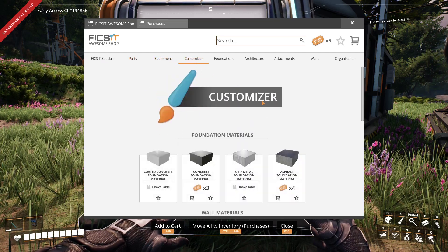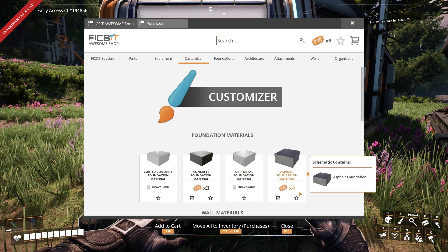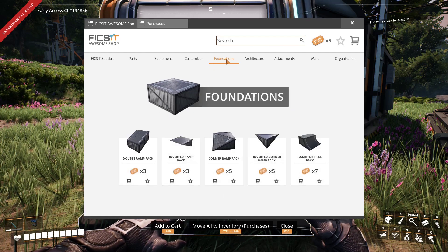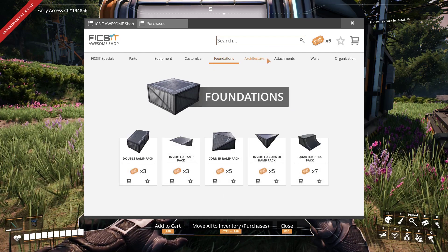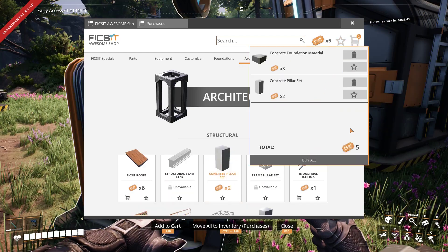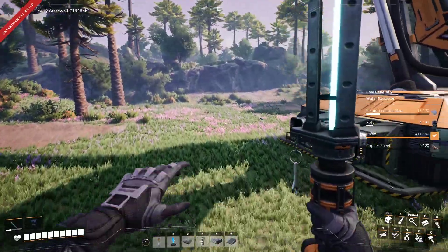As a responsible electrician, Nicola wants to make the power plant look somewhat presentable. And is there a better way to make a power plant stand out more than with custom foundations and pillars? After all, we can't let the coupons that Dr. Jones diligently provided go to waste. Can we?